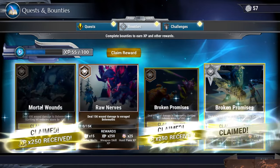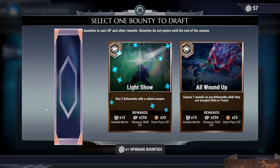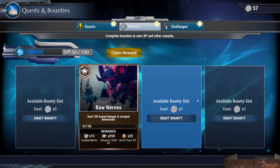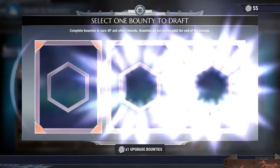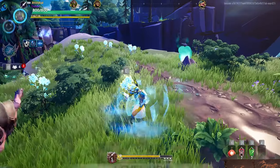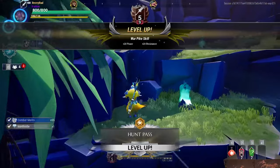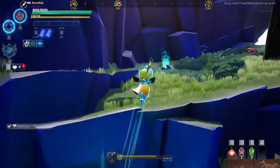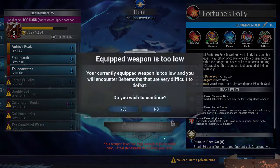We'll go ahead and hit some of these bounties. I need to wait for them to enrage and then start wounding. We're getting good luck on these Terror Shock Behemoths — that was a really lucky draft.